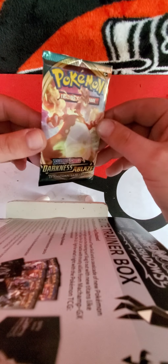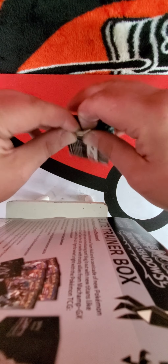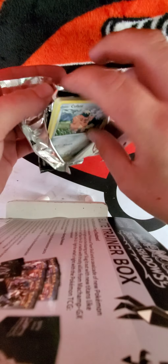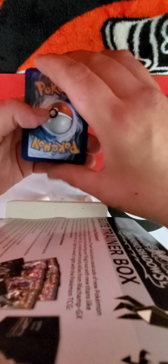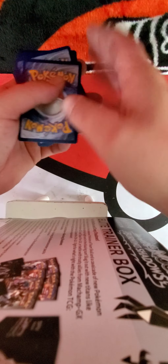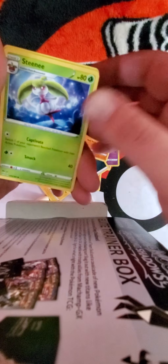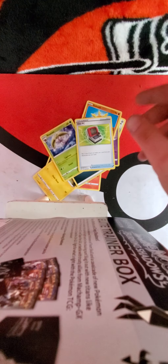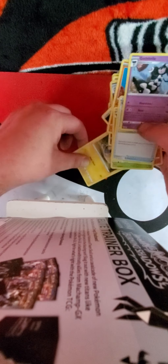Keep moving right along — there's the Charizard VMAX on the pack. That would be so awesome to pull. I think that card right now a PSA 9.5 just sold for $3.99 — pretty good for a set that just came out. I don't know if that price is going to go down because of how many people are going to pull them. Pack 2: we got a Huffant, Pansear, Mareep, a Snom, a Reverse Uncommon, an Energy card, an Old PC trainer, and a non-holo Galarian something.